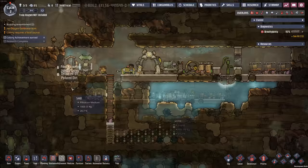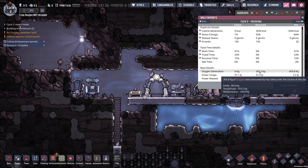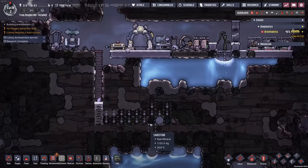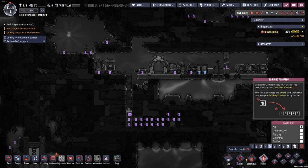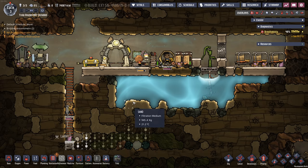We're at the end of cycle two. Our desperation is starting to get more desperate. We have yet to produce any oxygen at all, and we consumed over 300 kilograms. Thus far, our few spots of oxalite have been consumed and we're just about completely out of oxygen, except for a few chunks down here. By the looks of it, that will only be enough oxygen for one cycle. If we don't get some oxygen this cycle, our dupes are absolutely doomed.